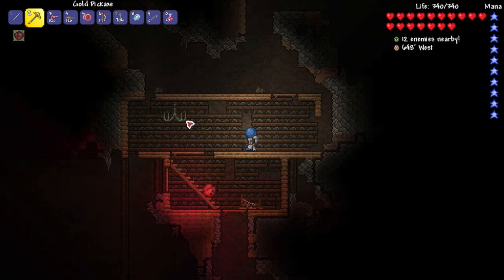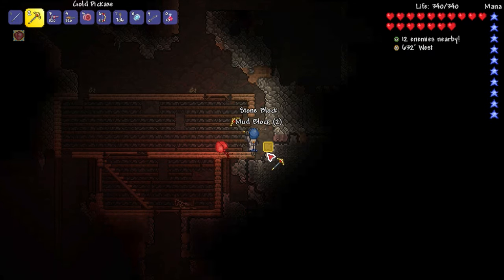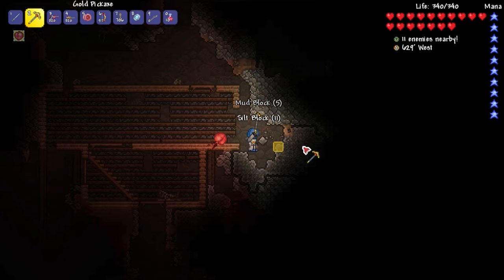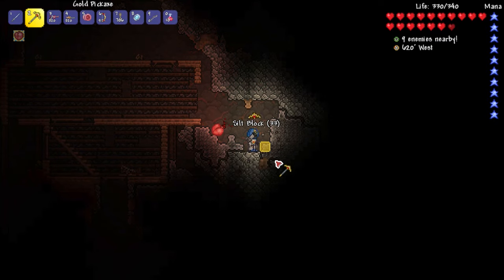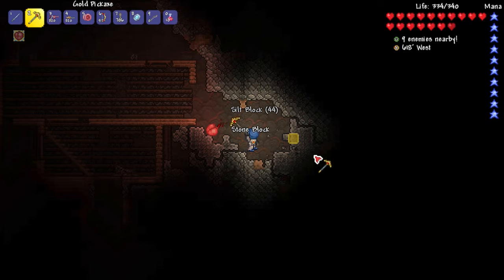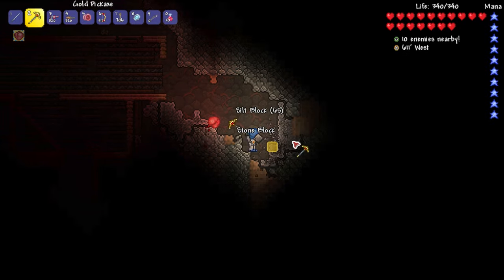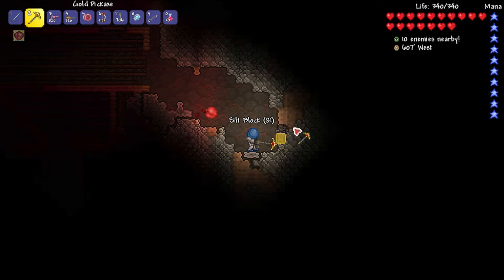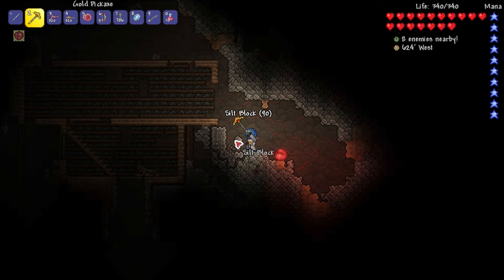Oh, it's just a flipped-over table! There's a silver chandelier — I'll keep it for now. Let me grab all this silt — this is going to take a while, there's a lot of silt down there and there may be even more around here. I definitely want to go home eventually, especially since we're running out of inventory space for both myself and my piggy bank. Once it's full, we'll go home and sell some stuff and throw all the silt in the extractinator.